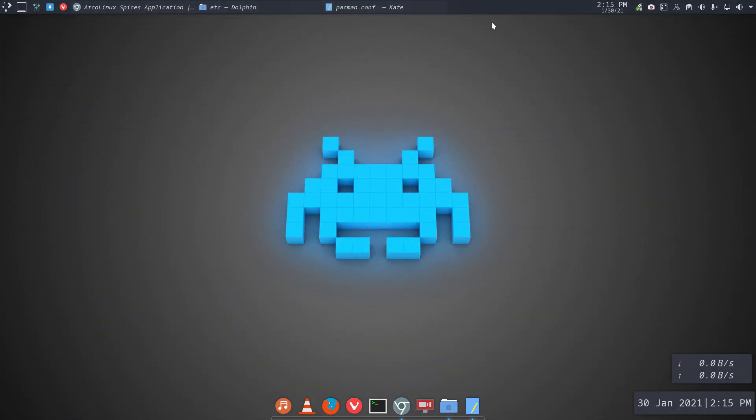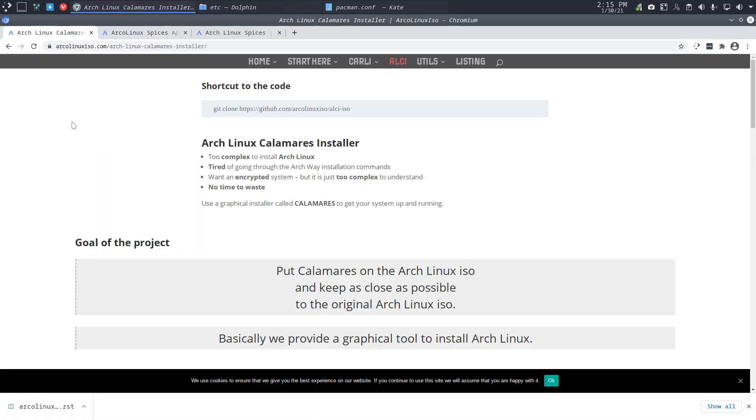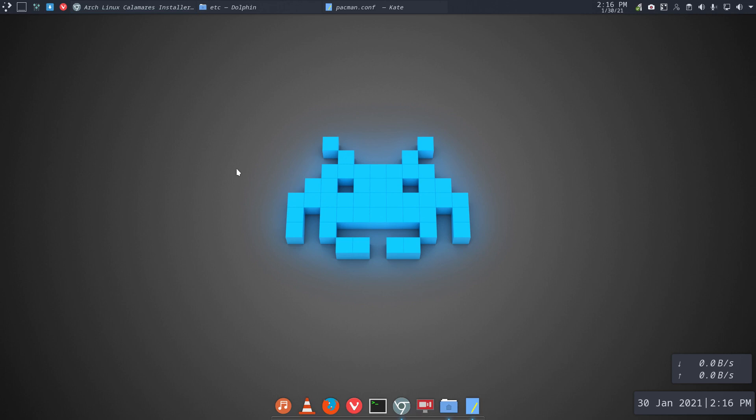So Arch Linux is set up. To conclude: if you've got everything up and running, if you know our keys, if you know where our packages are, it's this ALCI that can be used — git clone. Let's make another video about that and end the video here. It's been quite a while already — let's install in the next video an ALCI with whatever desktop we want.